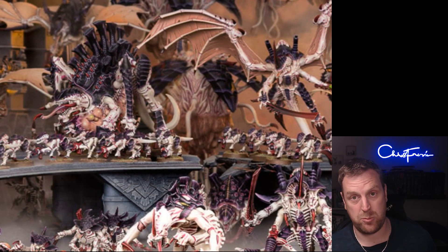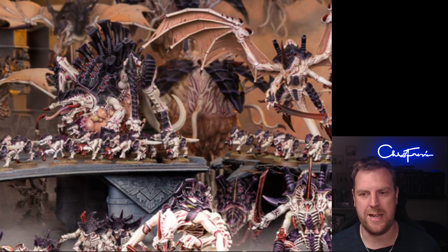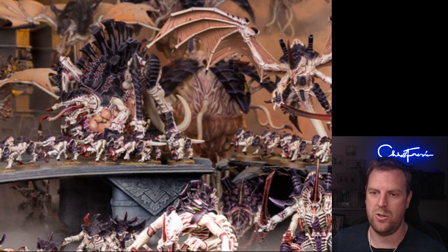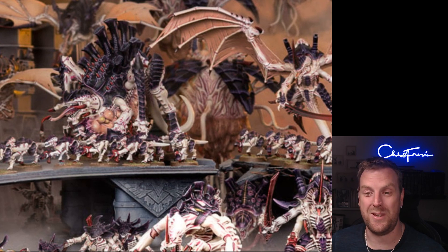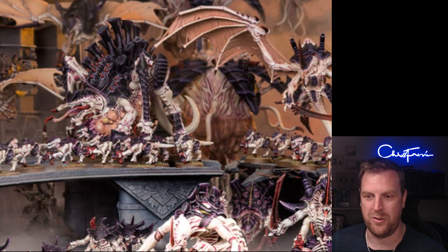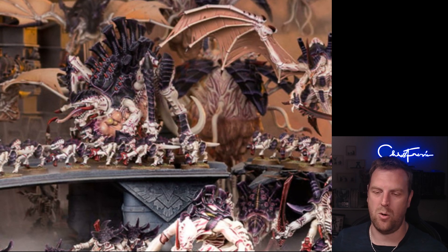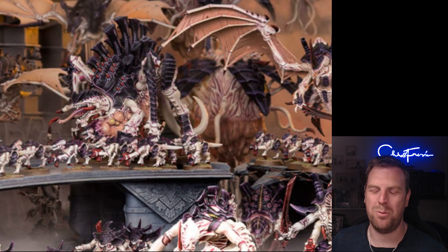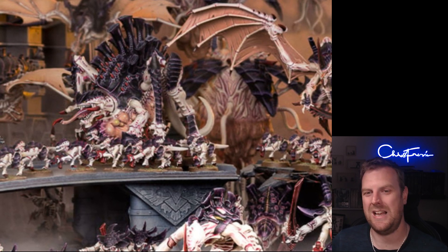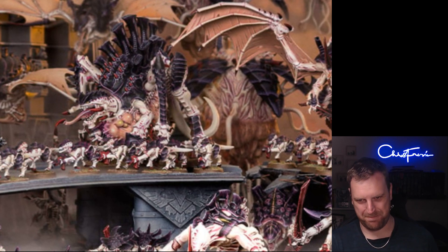Unseen Lurkers is one command point — used in your opponent's shooting phase just after an enemy unit selects targets. Pick a Vanguard Invader unit from your army that was targeted, and until the end of the phase your unit cannot be selected as a target unless within 12 inches (or six inches if the unit has Lone Operative). If an attacking model is within six inches your opponent can still target them. You basically get Stealth for one command point, and it improves Lone Operative range — so Death Leaper can sit there quite happily for one command point.